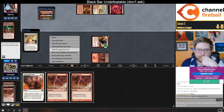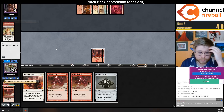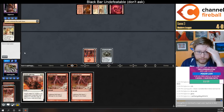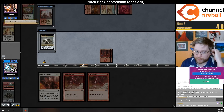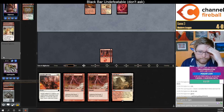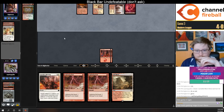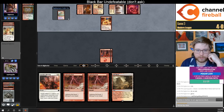Looks like they have the March unfortunately. I can draw another Lava Dart, another Swift Spear and be in good shape. Oh, they forgot — they should have cast that Manamorphose. That was a huge punt for them to not cast it.